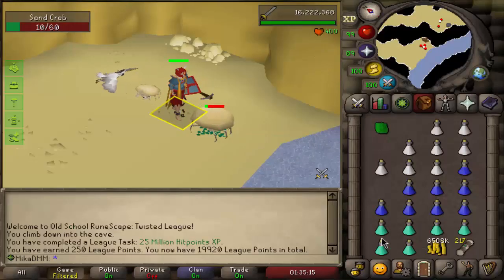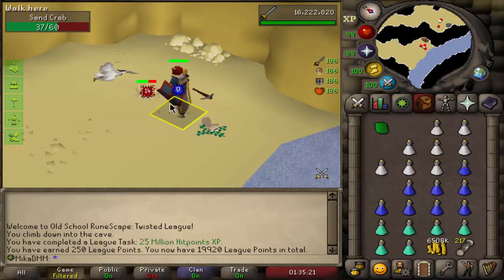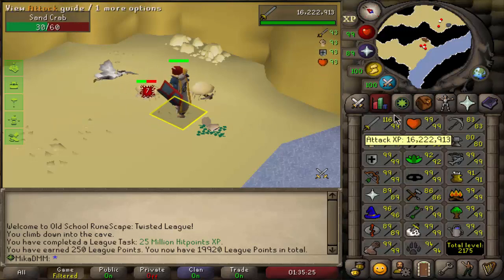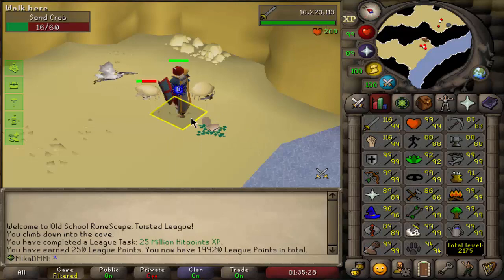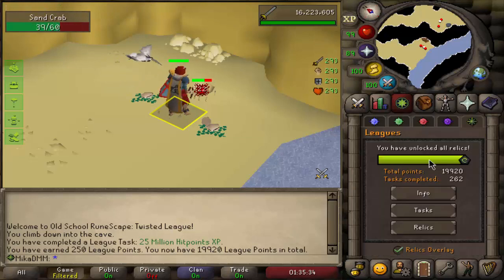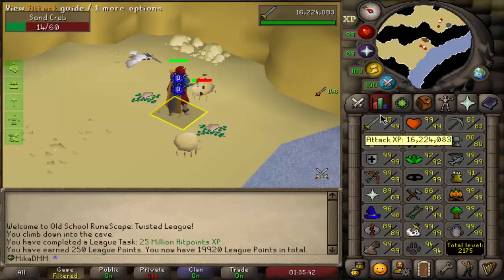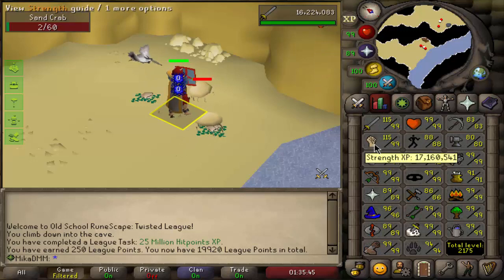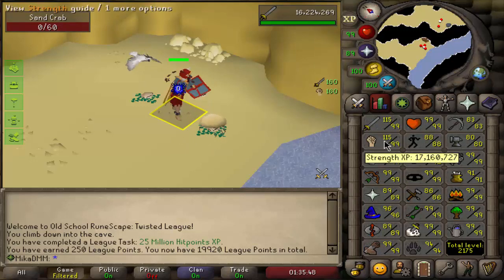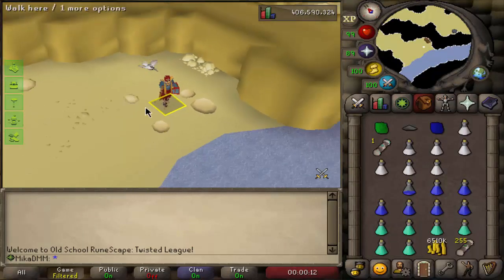I am just collecting my 250 easy clue scrolls. I could be killing men and get it faster, but I reckon it's better to knock two birds with one stone and work towards my 25 mil combat stats while getting clue scrolls in the process. As you can see in the chat, we just got 25 mil hit points XP - I was AFKing so I didn't quite catch it - but that gives us 250 extra points pushing us almost to 20,000 league points, which is amazing. I'm not going to stay here until 25 mil on everything right now because it'll take a while, but every time I need to AFK I can always come to this place. I just finished collecting 250 easy clue scrolls, which is all I need to have completed 500 easy clues.